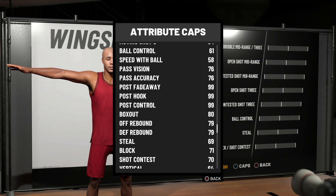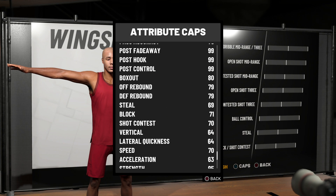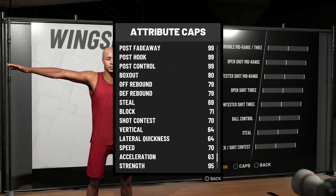Looking down here, you get your bread and butter: the post fade away, the post hook, and post control all on 99. That's the highest in 2K — you can't get any higher than this on the attribute cap unless you get boosts. The 99 post fade away is the cheesiest thing in this game. The post hook is there if you use hooks, but with a 99 post control, you're not going to get easily ripped — none of those bad animations. I would definitely go pure post scorer next time.